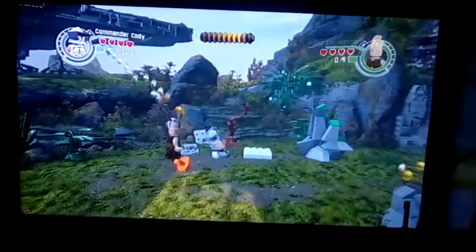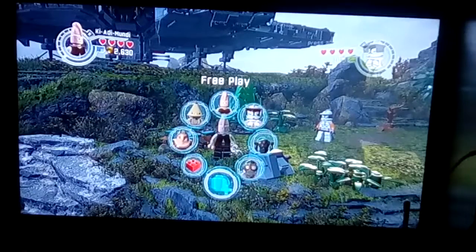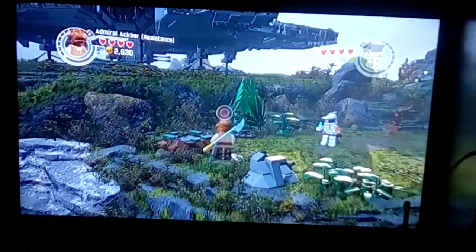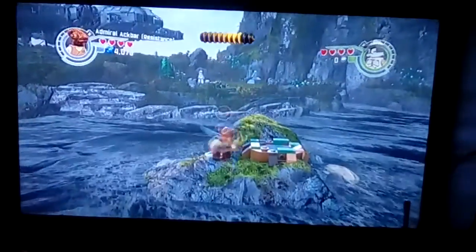For me, I've already collected all the mini kits so it might show up as like purple coins for me. Go ahead and go to Admiral Ackbar, equip him, go in there and there should be a mini kit right up there. They show up as blue coins actually — I mixed that up.